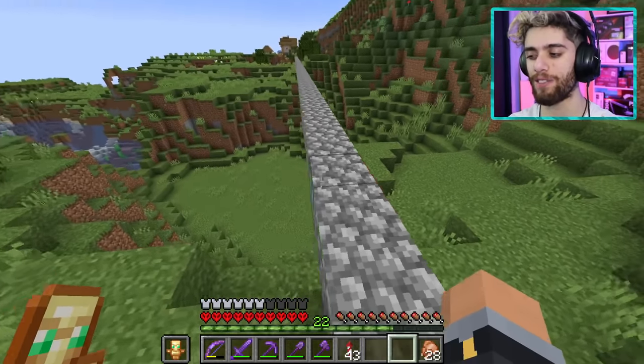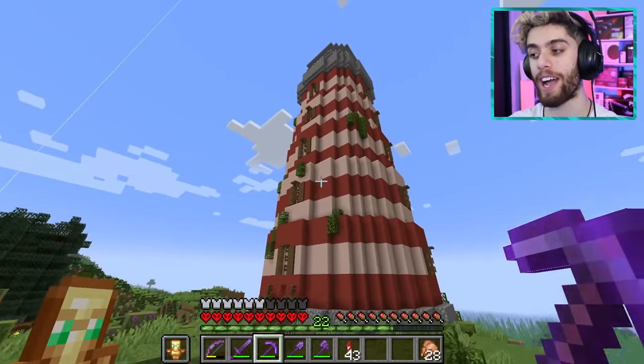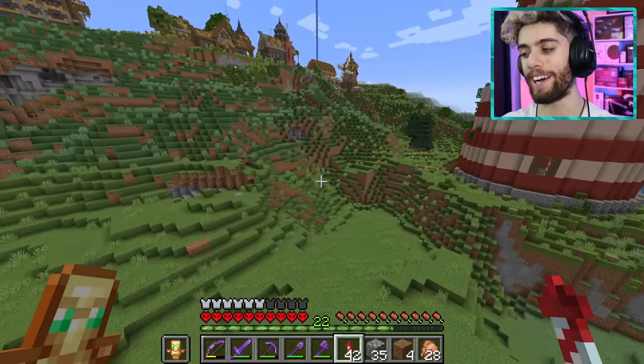Why do I still have this giant cobble thing here? I think I used this bridge to transport villagers from the village over there for my iron farm, but now it needs to go. Much better.